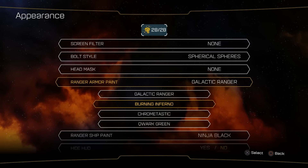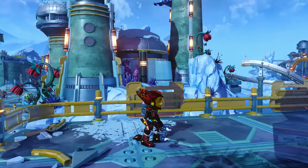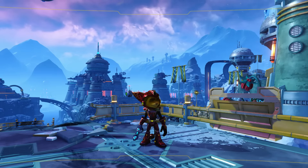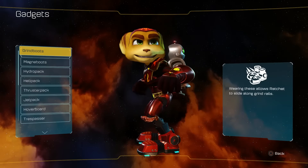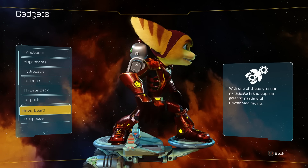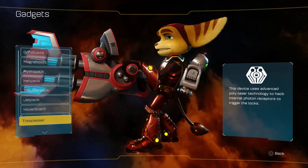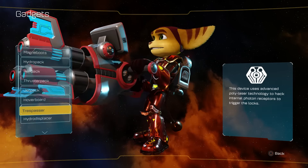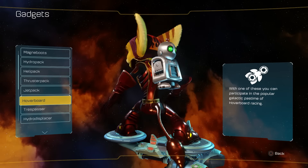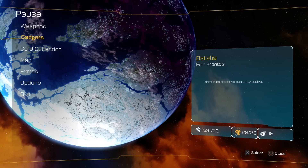Let's go to the Burning Inferno. Take a look at it here. This is probably my personal favorite — and let's take a look at it in the gadgets. Do I have a helmet on in any of these? Nope, but you can see it good. So that is the Burning Inferno.